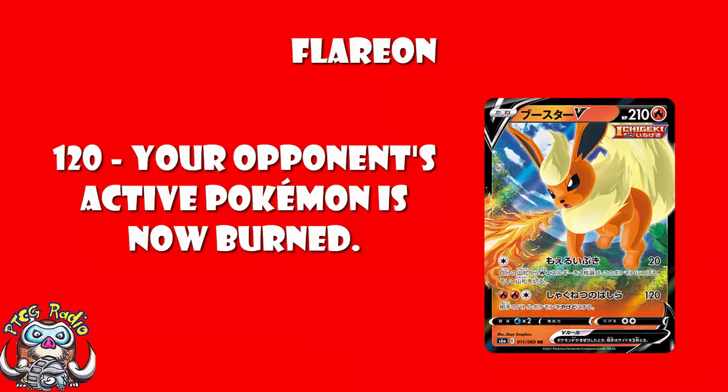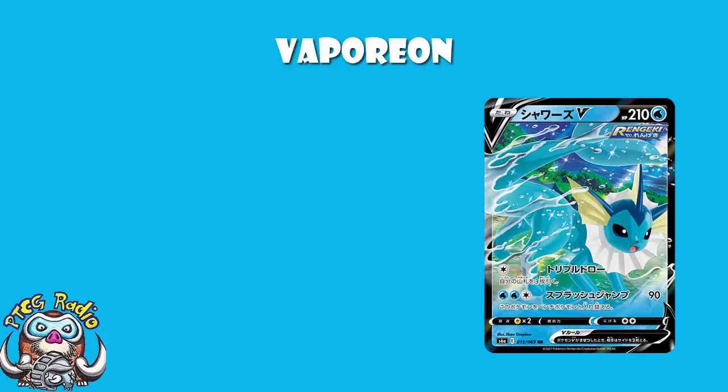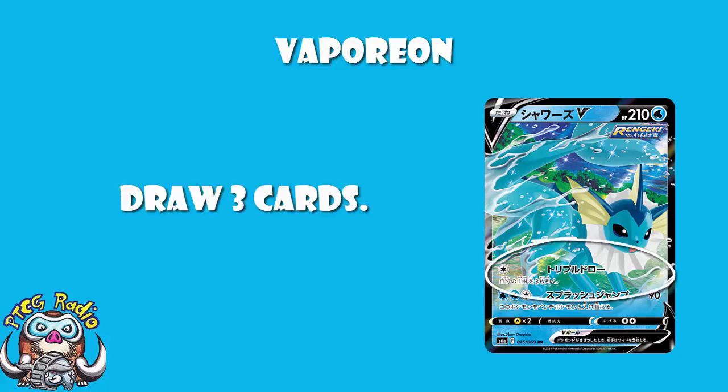Moving on to the one that hits Flareon for weakness, we can take a little bit of a look at Vaporeon V. We've got 210 HP, which is standard, retreat cost of two, and a weakness to Lightning, which is honestly not bad. Lightning decks are great pre-rotation, but post-rotation not so much. Tapu Koko's winning here and there over in Japan, doing okay, but it's not a weakness you need to be terrified about. And the first attack I do kind of like: single colorless energy, draw three cards.